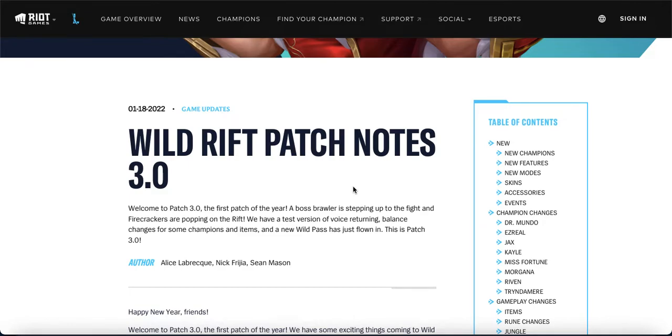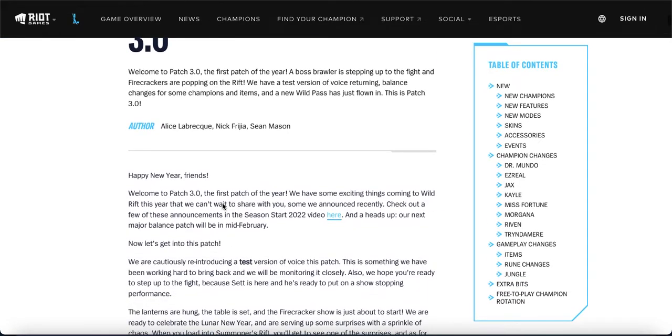Straight up from the get-go, this is a pretty underwhelming patch. Patch 3.0 — going from a 2.x series to 3.0 — normally in most games means a huge new feature or change, or in a Wild Rift context maybe a global release since it's still in beta. But I think after reading the patch notes it's simply gone from two to three because it's a new year, similar to how League of Legends PC increments the season number each year.